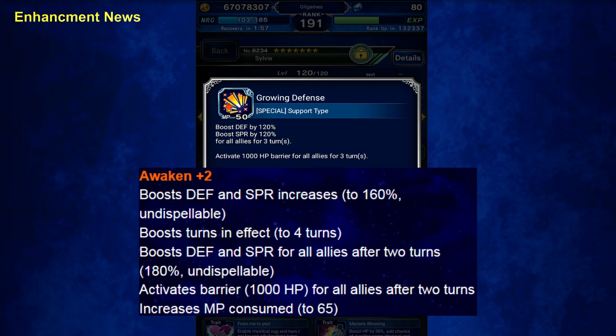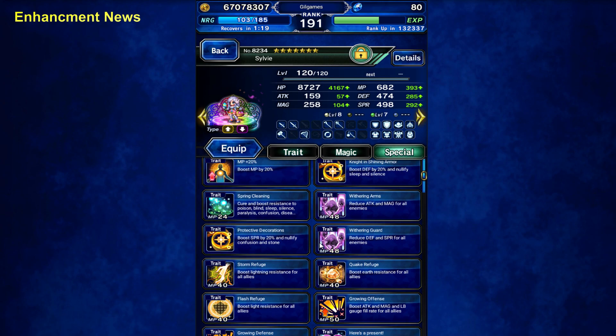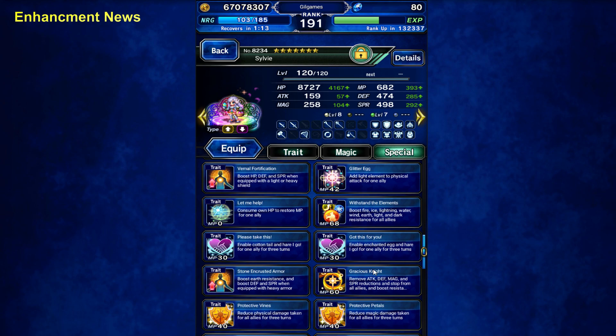Growing Defense is the same thing: 160% for the first 2 turns, undispellable, then 180% for turns 3 and 4. It activates 1,000 barriers after 2 turns. She already has the barrier for 3 turns, and on turn 3 it refreshes 1,000 for turns 3 and 4. Very useful. She is so versatile — she can give you Status Resist, Cure All Status, Break Resist, and Cure All Breaks.